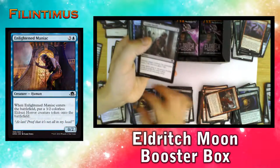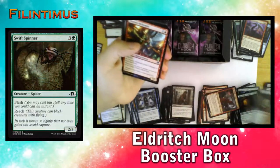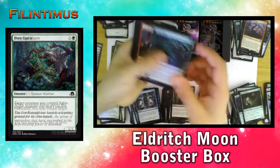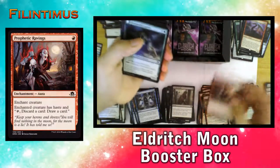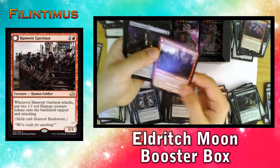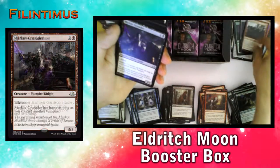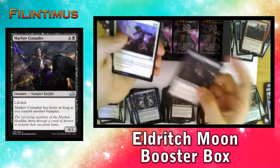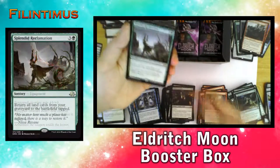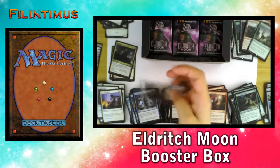We have an Enlightened Maniac, Certain Death, Displace, Swift Spinner, Thermal Alchemist, Ironclad Slayer, Prey Upon, Prophetic Ravings, Ovenwall Captive, and a Hanweier Garrison — we already have the full meld card. We have a Markov Crusader, Give No Ground, Thirsting Bloodlord, and a Splendid Reclamation. Spirit Token.